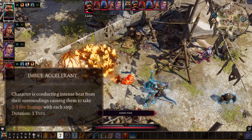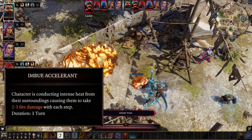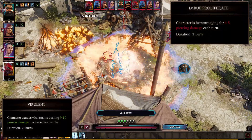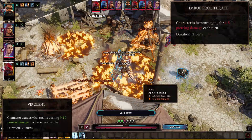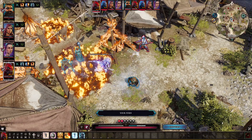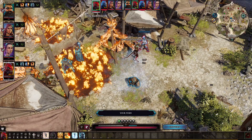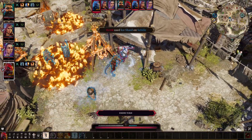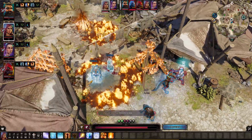Now you can combine effects such as Shock and Burning to create the Accelerant effect, which causes fire damage as characters move around. The other effects are Proliferate, Virulent, and Congeal, which provide their own unique effects as well. On top of the new effects, there are many skills and talents to help build around. For example, Guise of the Stalker allows elevation bonuses for melee attacks, and many more to increase the number of build possibilities exponentially.